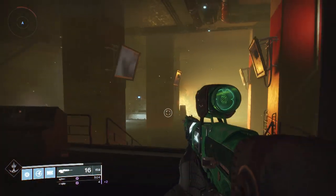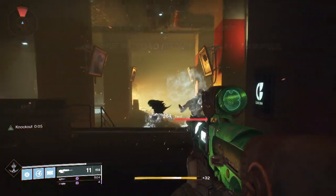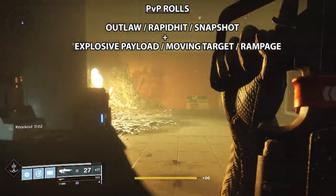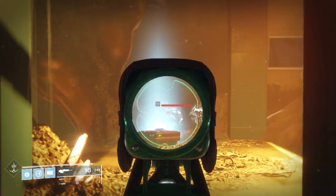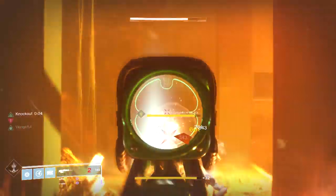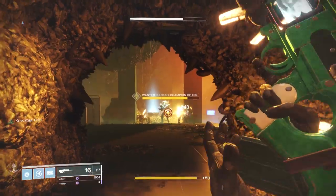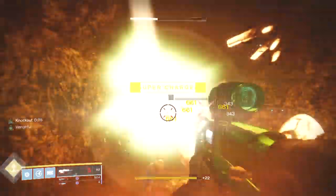For PvP, the roll changes up because Multi-Kill Clip scales differently in the Crucible — most times Kill Clip is just way better there, and this one doesn't have regular Kill Clip. So for Node 1, look for Outlaw, Rapid Hit, or Snapshot; for Node 2, Explosive Payload, Moving Target, or Rampage. Demolitionist is okay — the best part is a full mag refill when you throw your grenade, a watered-down version of Grenadier from Destiny 1. The Night Watch does have a curated roll with Extended Mag, Overflow, and Explosive Payload. I'm a big fan of Overflow, but I'd still take Multi-Kill Clip over that — and Overflow is exclusive to the curated roll.